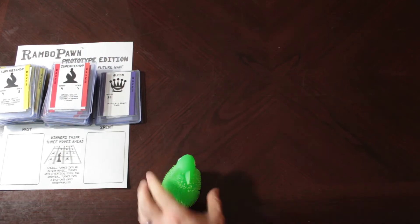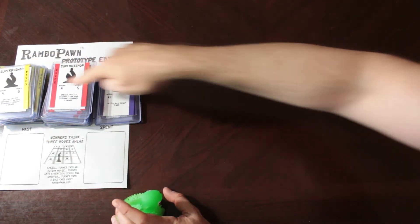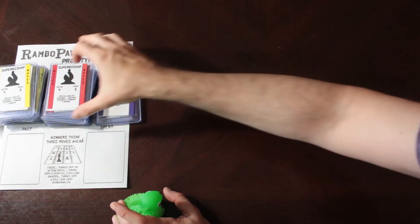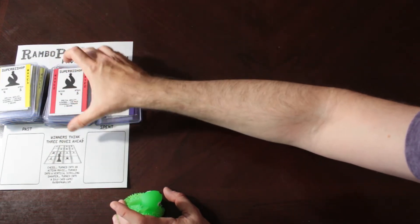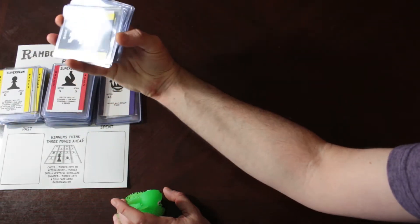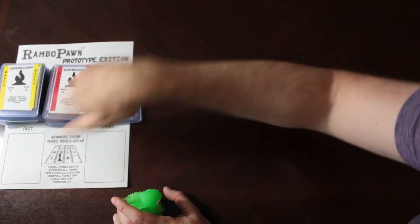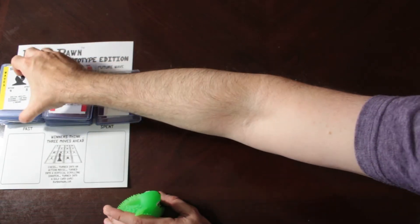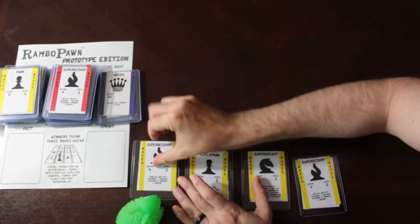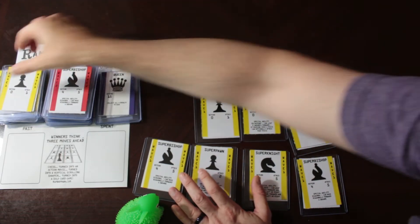Here's the Rambo Pawn setup. The green bunny is standing in as Rambo Pawn, and these are the future piles of cards: Wave 1, Wave 2, and Wave 3, and they've been shuffled. The Wave 2s, for instance, are all red. The backs of the cards are the future waves — Wave 4, 5, and so on — and then you recycle the cards. To deal out the start, you put out 16 cards, 4 rows of 4.